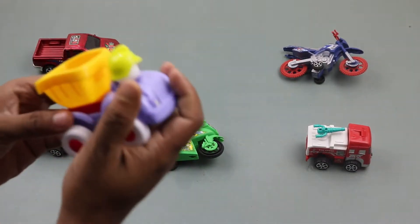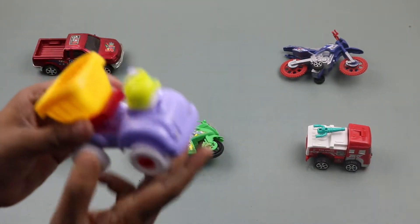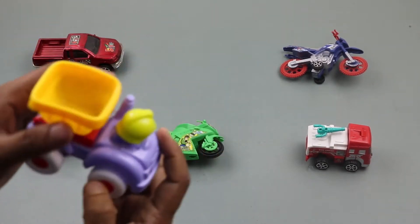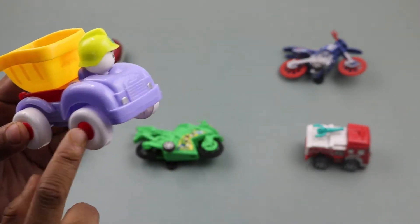Number 4: Construction Troika. Colors: yellow, white, red, green.